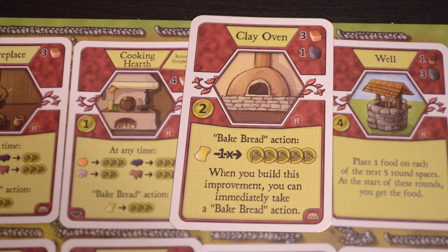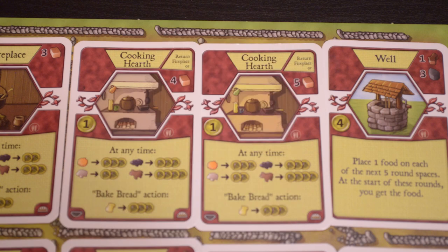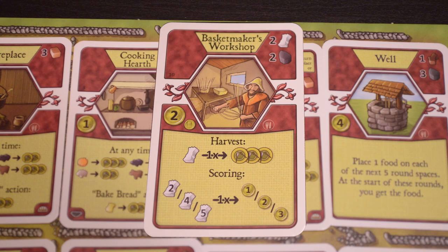The clay oven allows the bake bread action, but only one time — you turn one grain into five food. If you also had a fireplace or cooking hearth in play, you could still take more bake bread actions after this one. This card also lets you take the bake bread action immediately when you play it. The stone oven is similar but allows the bake bread action twice, exchanging each grain for four food. The joinery, pottery, and basket maker's workshop are each worth two points plus variable scores. With the joinery, every harvest you can turn one wood into two food, and at the end of the game three, five, or seven wood left gives one, two, or three points. The pottery works the same with clay, and the basket maker's workshop lets you turn one reed into three food every harvest, with two, four, or five reed left giving one, two, or three points.